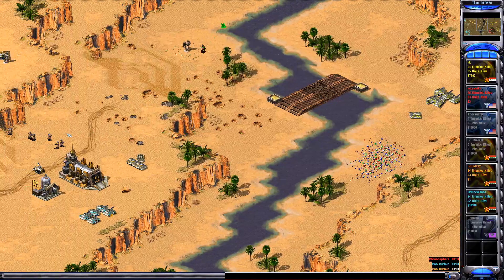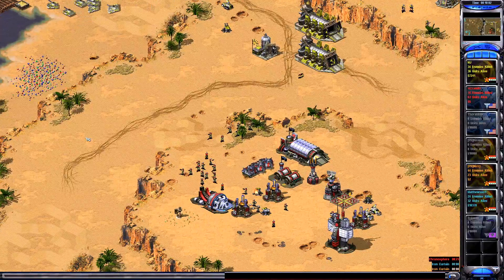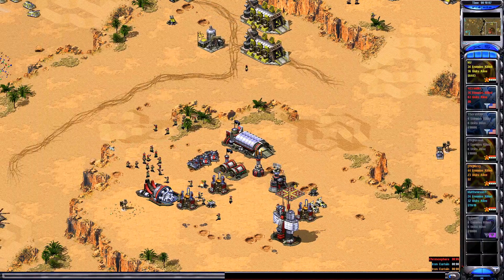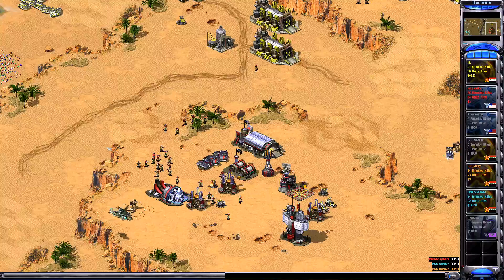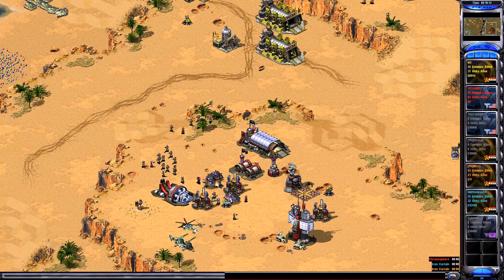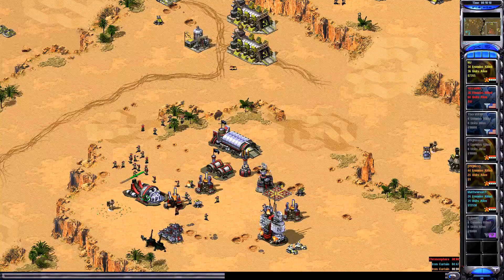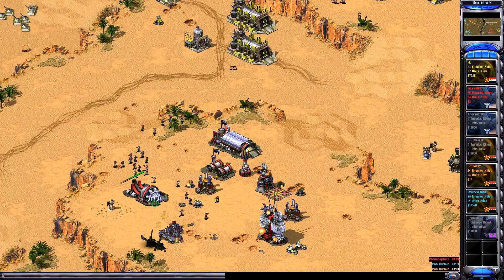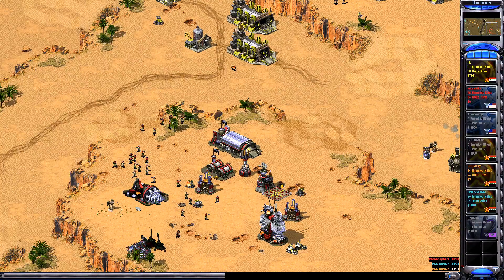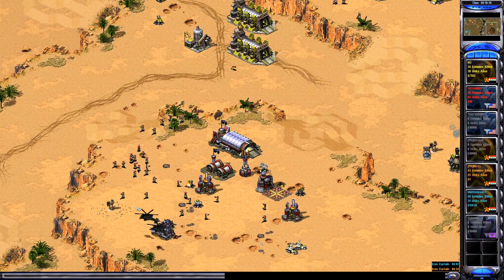Why did he sell the spy satellite on the top right in MJ's space? He probably didn't realize it — he's going to teleport but this is all the damage he can do; he should be using the Chronosphere offensively. Shoot the Chronosphere — go! Shoot the power plant, that also works. And that's game over — double Iron Curtain!